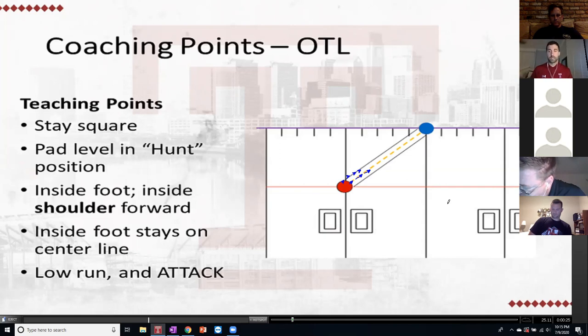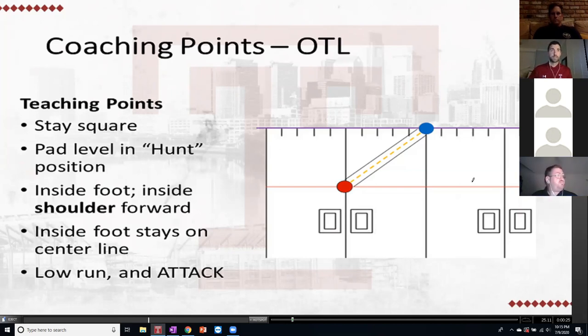Then thinking about striking with the inside shoulder. A lot of people say 'keep your outside arm free,' but I try to get guys thinking more about what they're going to use as their weapon — where they're making contact. We stress: hit the football with your inside shoulder — as the drill's laid out, on his right shoulder — then run low and attack. Don't coach the footwork a lot here. We want guys in attack mentality. Making a one-on-one tackle is hard enough; don't slow them down with shimmying or breaking down. We run and attack.